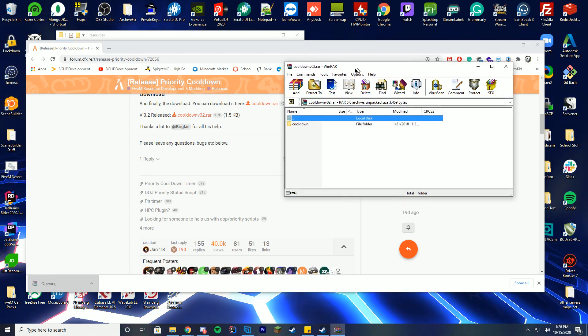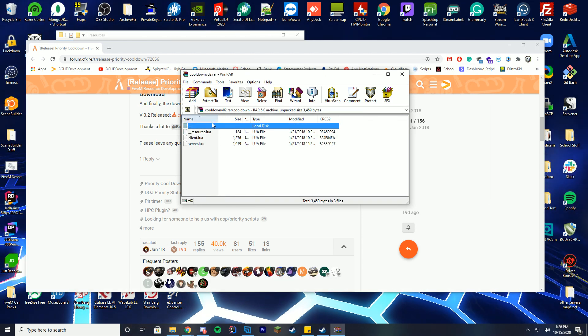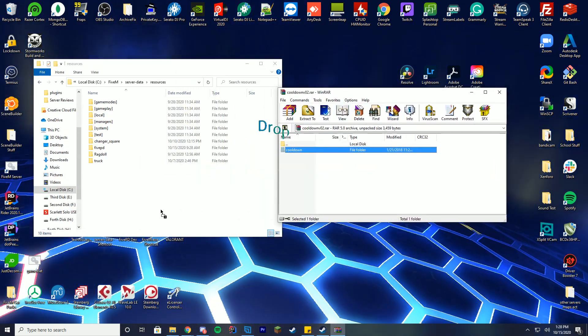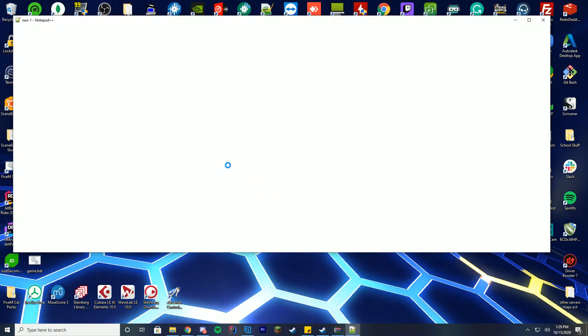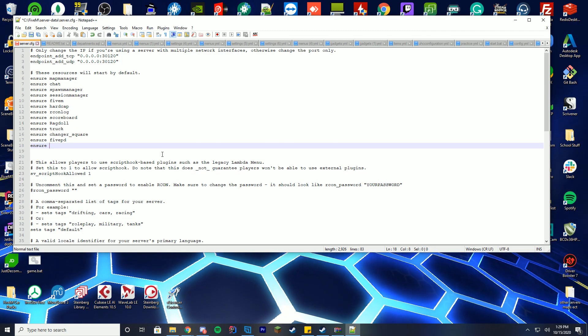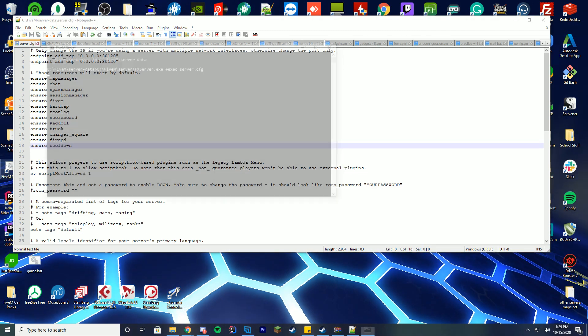To install it, open the archive with WinRAR, WinZip, or 7-Zip. Inside you'll see the files — go to your server data resources folder and drag in the cooldown folder. Then go back to your server data server.cfg file, edit it with Notepad or Notepad++, and add ensure or start — depending on what's in your file — followed by the cooldown folder name, then start the server.